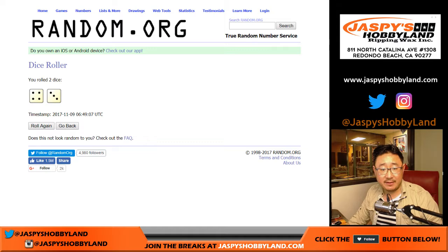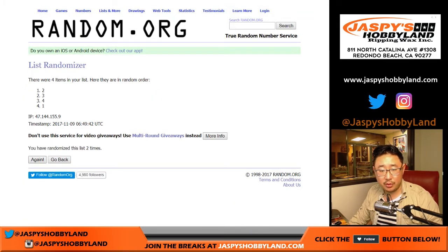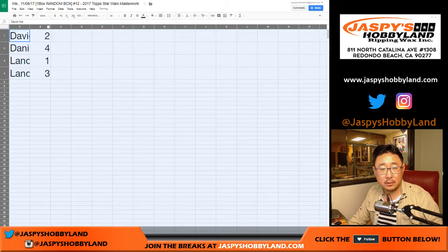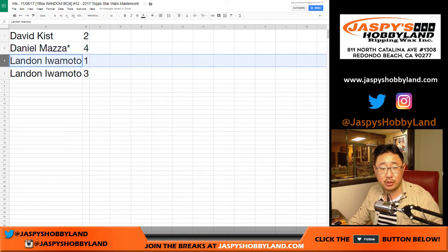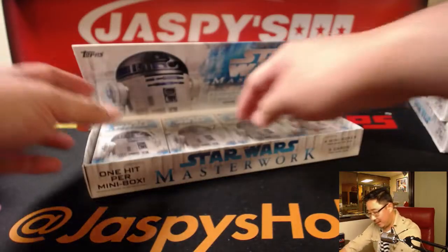And then seven times for the mini boxes. David Kissed with 2, Daniel with 4. Last spot — Landon with 1 and 3. We'll just start from the top. David Kissed, may the Force be with you. Good luck.